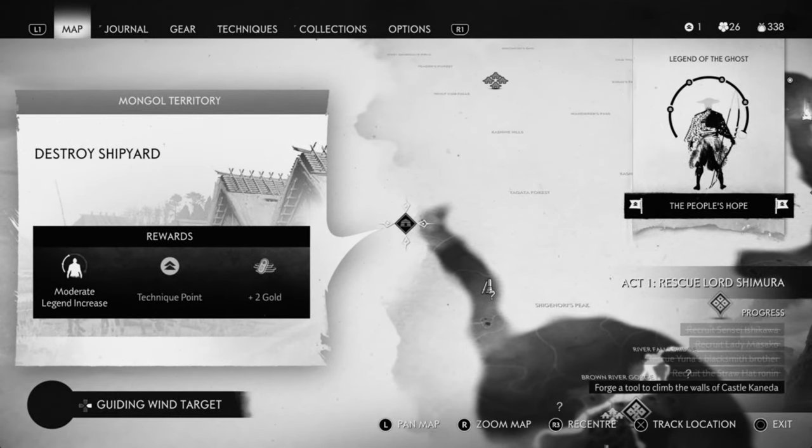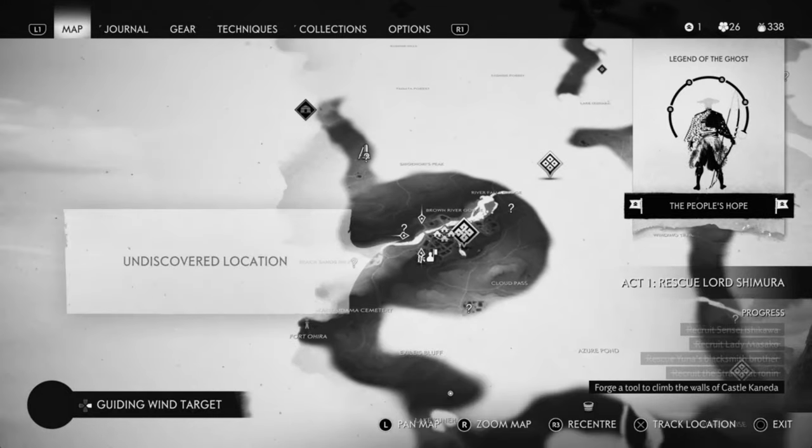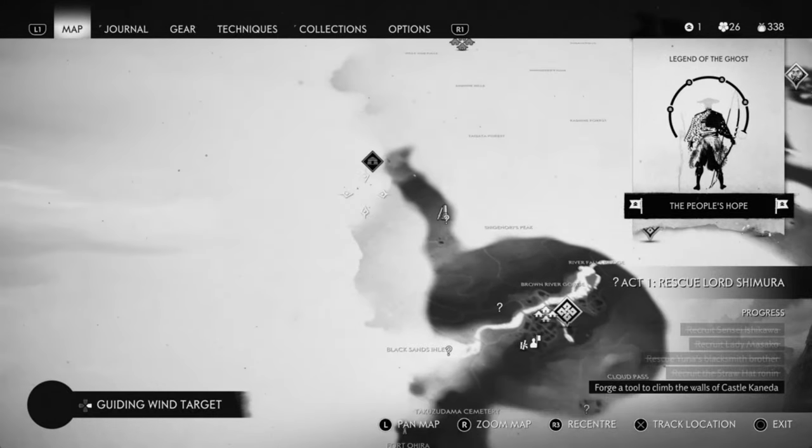Next it is going to be the shipyard. It is on the west side of the island and it is above the forge town.